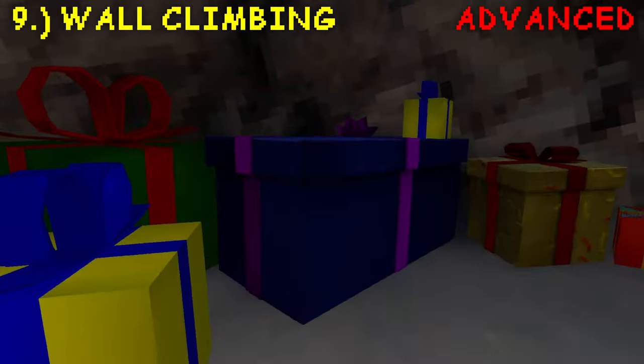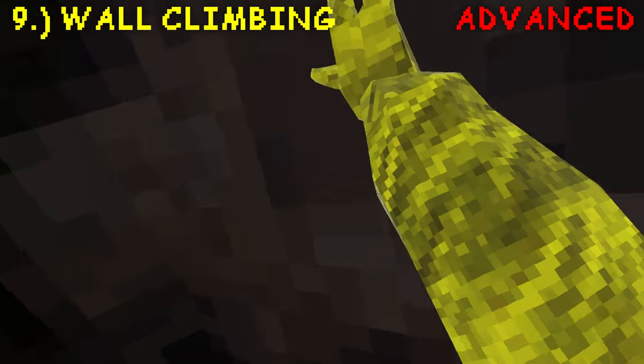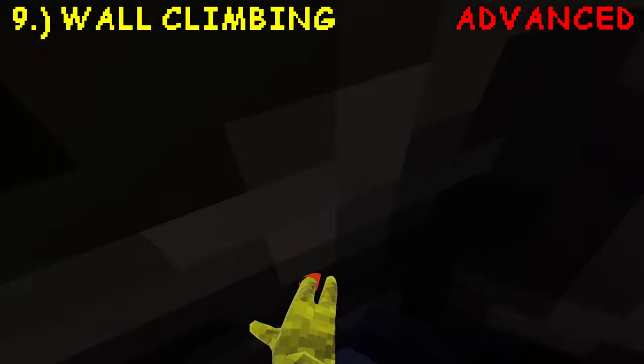Instead of going backwards, you're going to bounce your hand right until you go into the wall. Just like before, where we would practice hitting the wall, we're going to do that but on here. So with your right hand and your left hand, we're going to practice moving along the wall and hitting the other wall.